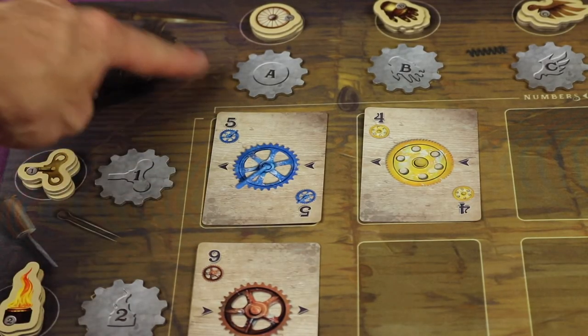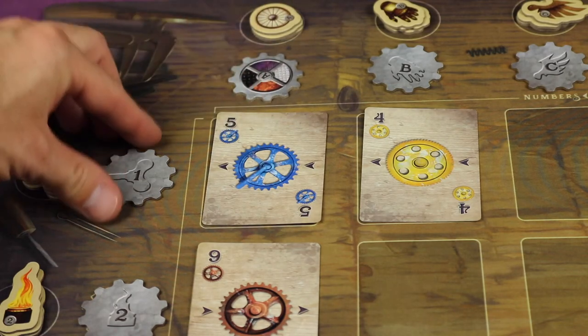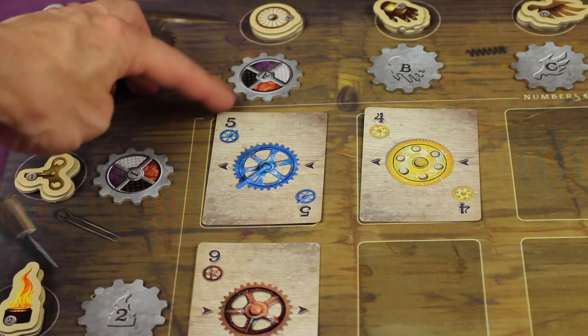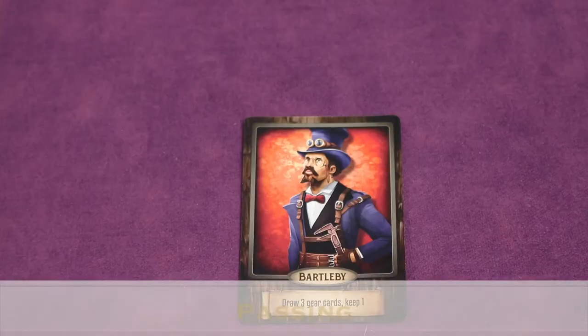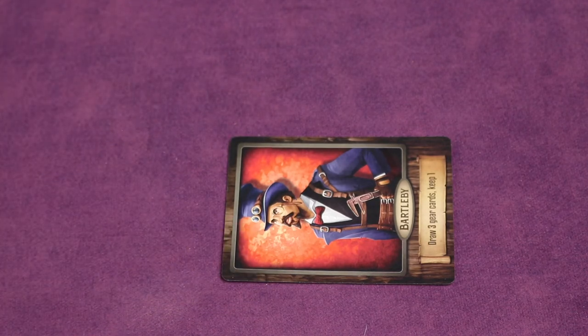After placing, if the gears corresponding to that grid placement have not been flipped, flip them and point the color of your tinkerer toward that card. If either gear was already flipped, just turn it so your color faces the card you just placed. This indicates that player currently controls that row and column. If you decide to pass, put your tinkerer card sideways to indicate you've passed. If all players successfully pass, the round ends — though there is a way to get back in after passing.